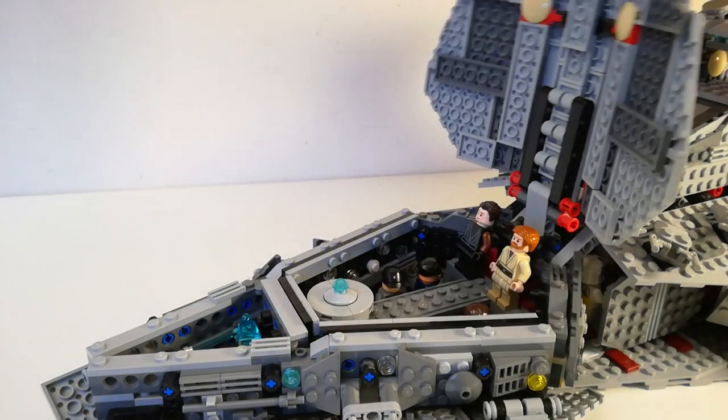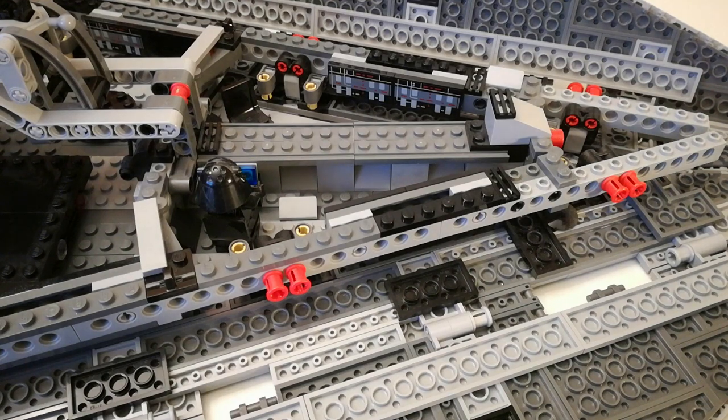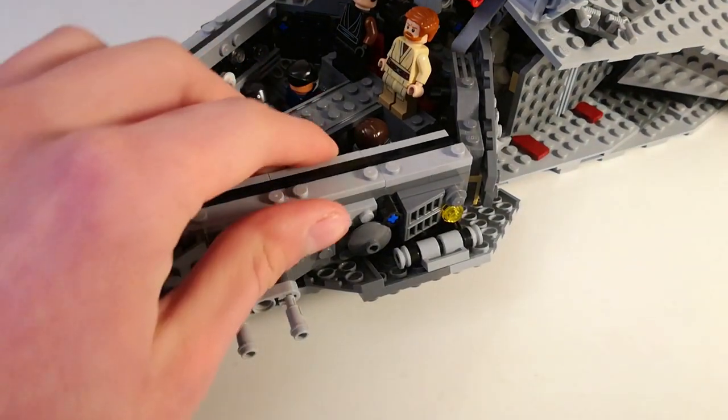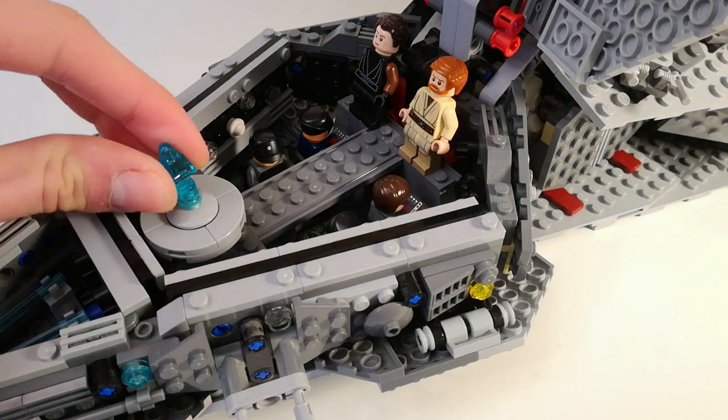Now for the interior, if we open up the lid, you can see I completely removed Chancellor Palpatine's office and replaced it with the command bridge. This command bridge has the iconic catwalk and trenches that are present in all the Star Destroyers. In fact, I actually borrowed the design of this catwalk from the 2014 Imperial Star Destroyer. There are four seats for four clone Navy troopers and they each have a chair and a computer terminal. These on the side here represent the windows that look out into space, and the studs represent stars. There's also a hologram table at the front where you can put a hologram of a Jedi in robes.